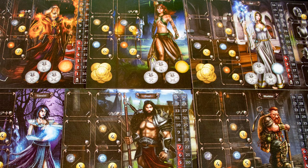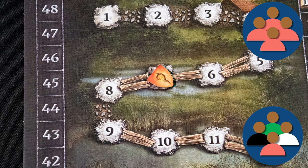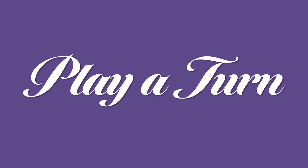You'll learn skills and find treasure, all to become the greatest hero in the land. The game comes with multiple scenarios and they end on a specified turn number. You can play cooperatively or competitively, with the winner being the player with the most money and reputation. Character development: you start off with basic skills and gear and improve through the game. Dice conflict and challenges are resolved with dice.